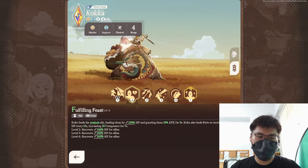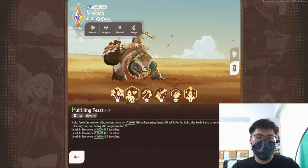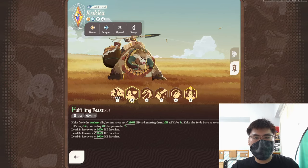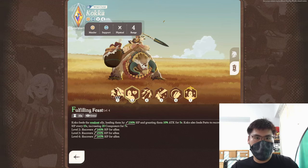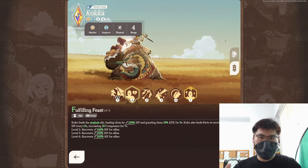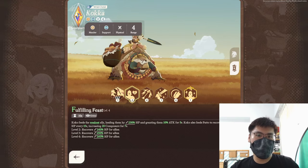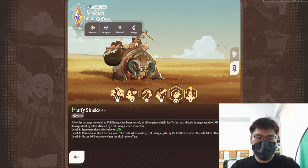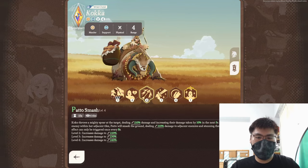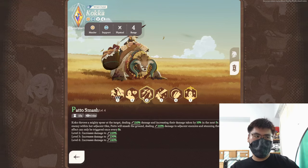Utility, sustain, heal, control — Koka has it all. In Dream Realm, she's definitely usable to keep your team healthy while providing buffs. However, Dream Realm team setups are very stacked right now. Smoky is a really good Mauler support in Dream Realm, and the utility and heals Smoky provides are insane, making Koka quite awkward in that slot. In most cases, Smoky is the better support, and you usually don't need two healers. Her third skill debuff only lasts 5 seconds with a 15-second cooldown, so the uptime isn't great.